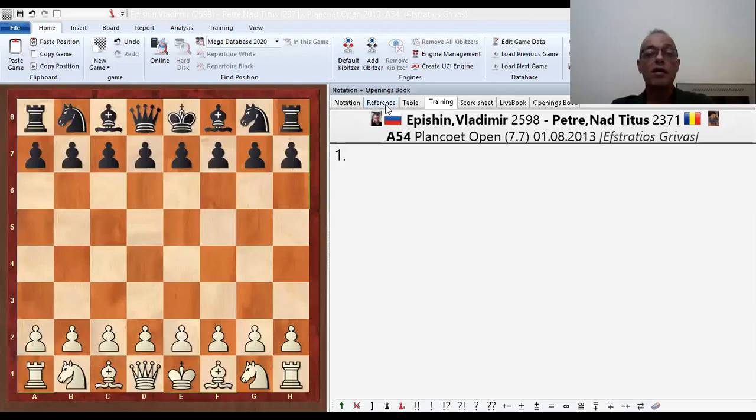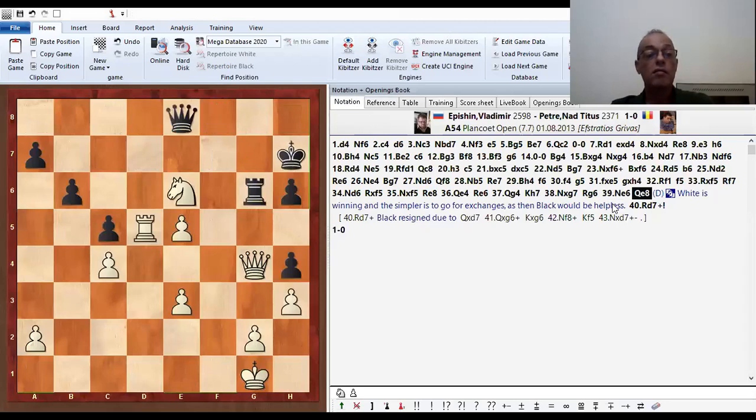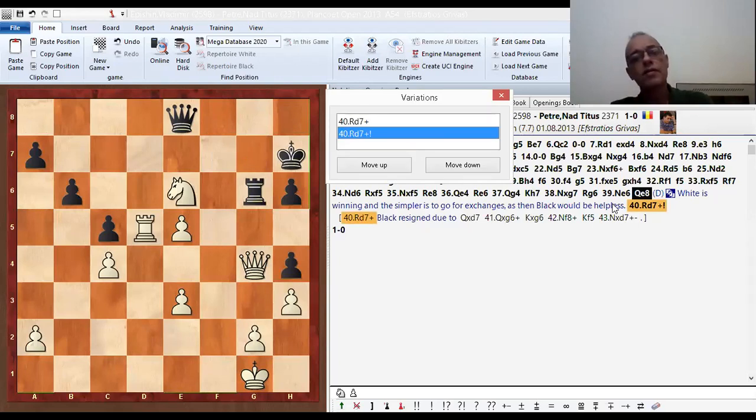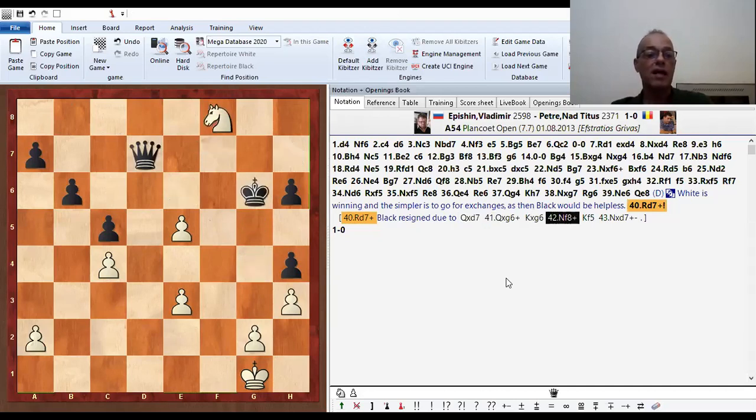Okay, this game of two good players. Here white has to find a solution. White wins with different moves, I think, because the black king is very badly placed. But he chose the most, let's say, nice one — driving, driving. Check. I'm sure black didn't like this check. Okay, he resigned. Goes after here: check, double attack. You will drive the queen. We drive the king. And the knight gives the solution.